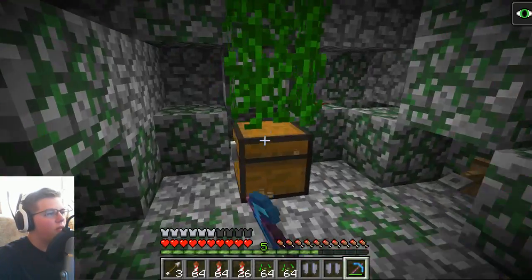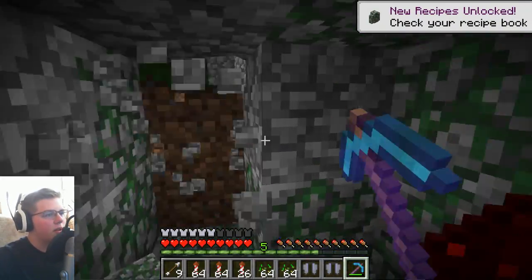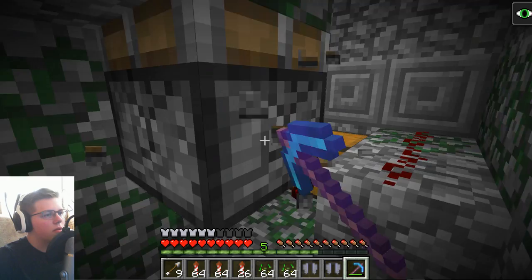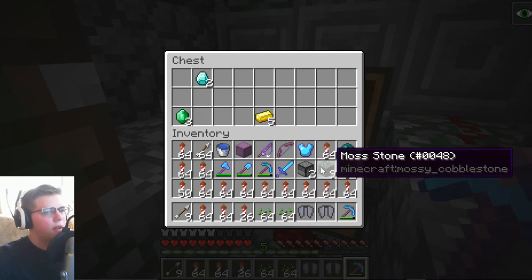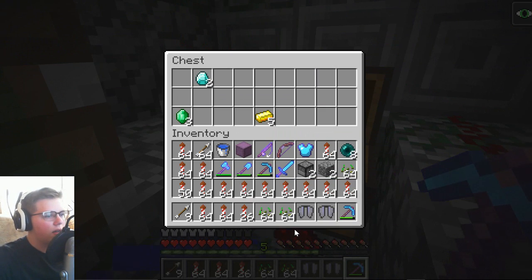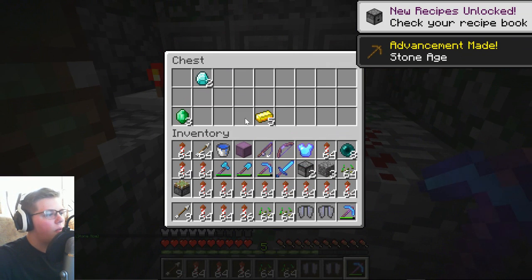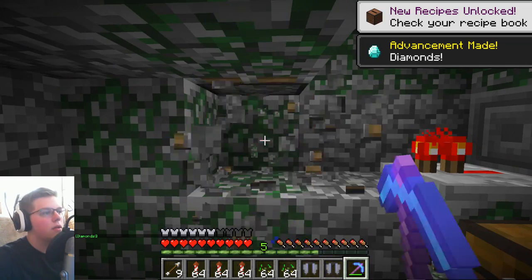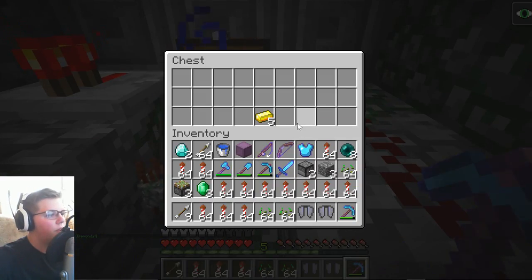The only thing valuable to me here is the dispensers. There's a piston — what's in here? Diamonds and emeralds — okay, I'll take these. And there's like 50 in there. Actually I also want that sticky piston. Pistons are very, very nice.